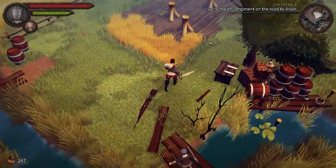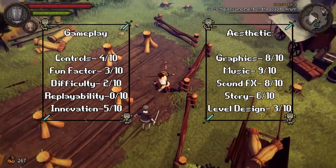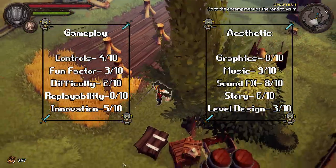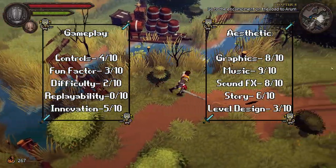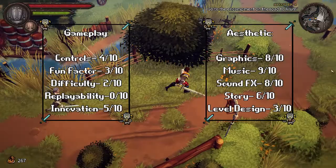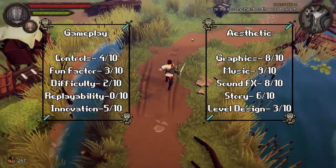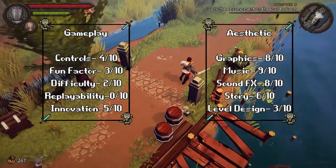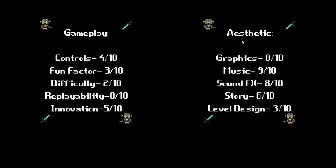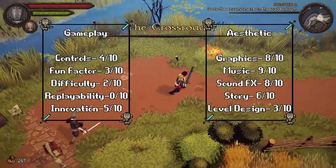Here's my score breakdown for Cross of the Dutchman. The controls are a bit clunky — I found myself caught up on bushes and fences a whole lot, so I've given controls a 4 out of 10. Combat's not great either. Fun factor, I've given a 3 out of 10. It's pretty straightforward: go kill the bad guys, break some crates, get some coins, buy some stuff. There's not even a whole lot of stuff to buy, so I didn't have that many upgrades to look forward to — kind of disappointing on the fun factor at a 3 out of 10.